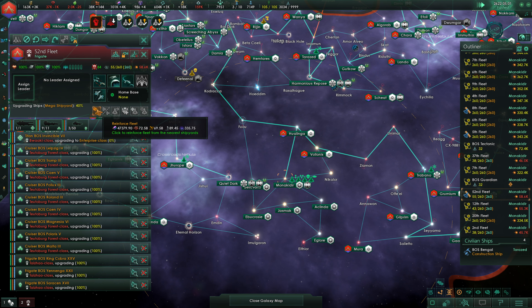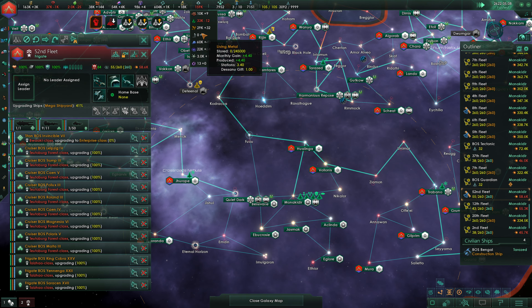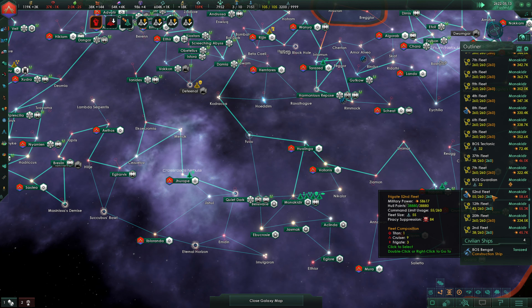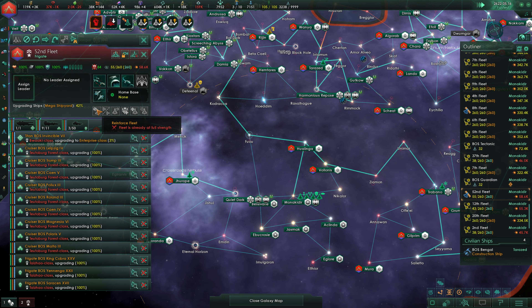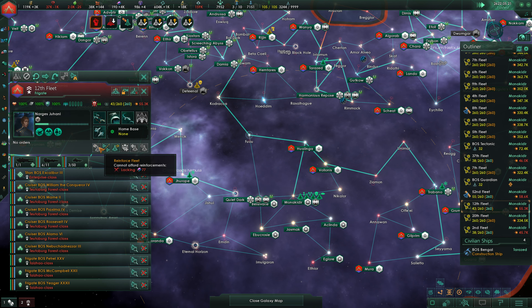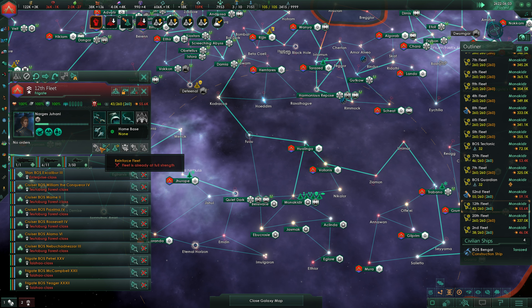The 52nd — we're going to reinforce that fleet. We're lacking living metal, so we're just going to buy in 500. That was the 52nd — we'll get that last little bit, now at full strength. Then the 12th: 99 living metal there, but we're lacking alloys. So we're going to keep pouring alloys into this construction process. Scientific breakthrough achieved — that's now at full strength.